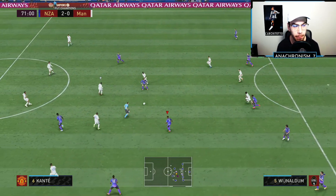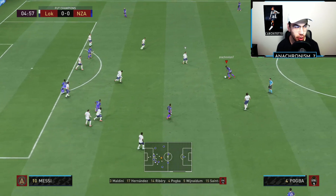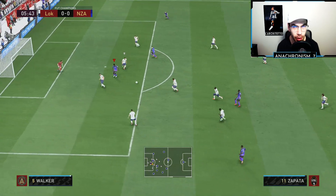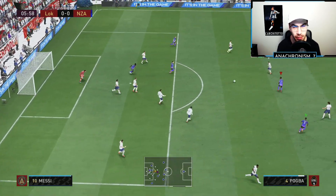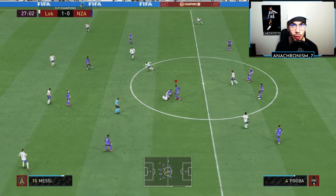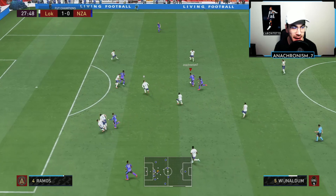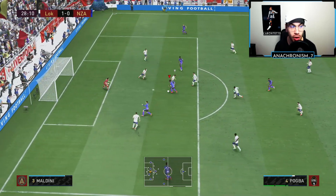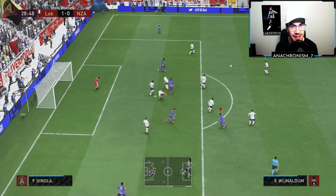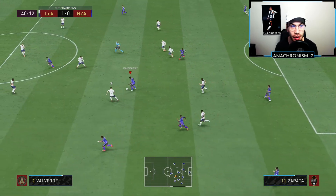Good interception there by Pogba. Wijnaldum into Zapata, back to Pogba — let's see what Pogba can do. He takes a roulette, and you can see his dribbling and ball control — he doesn't keep the ball super close to his feet, but that's also the agility and balance being kind of low, and that bigger build in game. We've got Pogba and Wijnaldum with a double team against Messi. They win the ball, we pass it back to Wijnaldum, manually trigger Pogba on a forward run, but the shot goes right at the keeper — not too happy about that one.